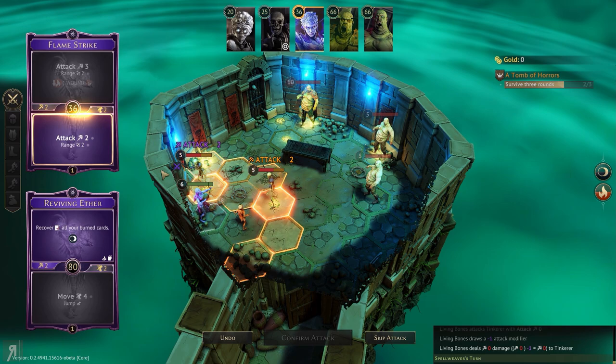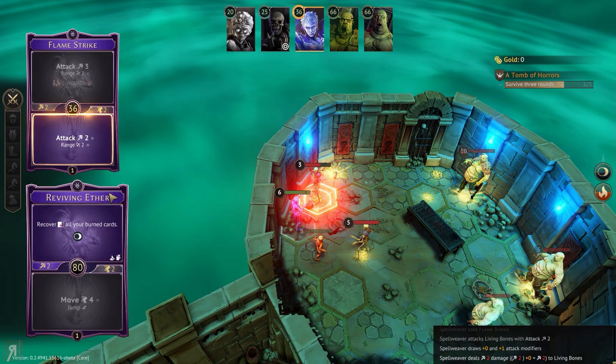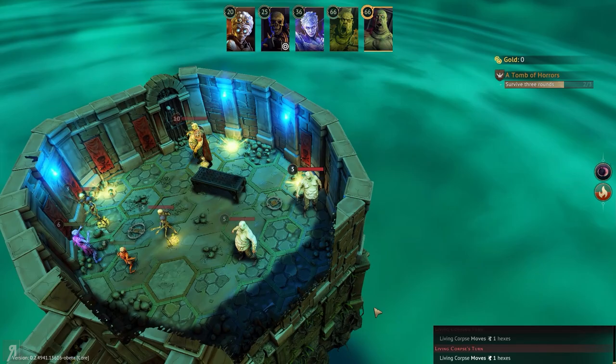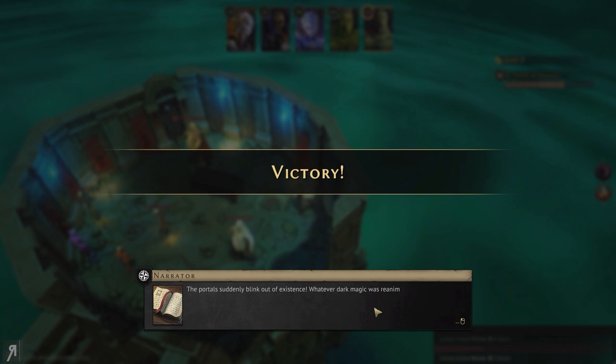Now we can attack for two, or we can use flamestrike, but then we can't recover all our cards. So we're going to attack for two. I'm going to attack this one here because eliminating any enemy close to the Spellweaver is the best possible situation. We're going to try and recover all our burned cards now. Such a powerful card. They're all moving — that's absolutely fine. And that is it — victory!